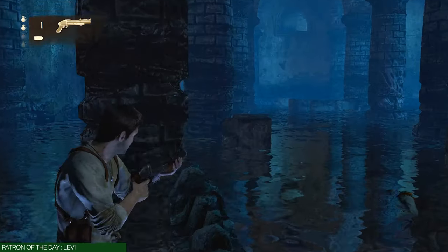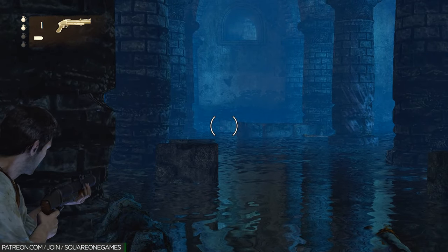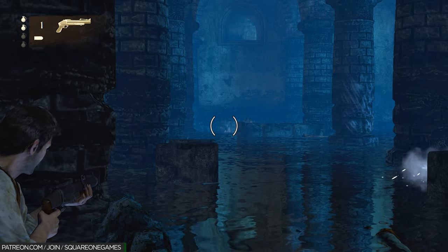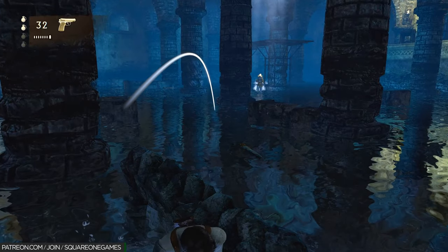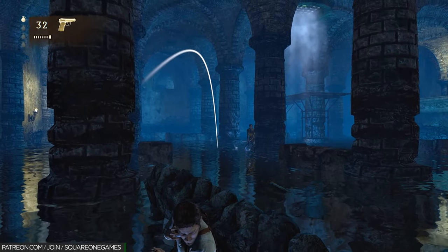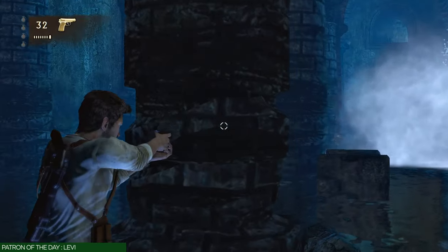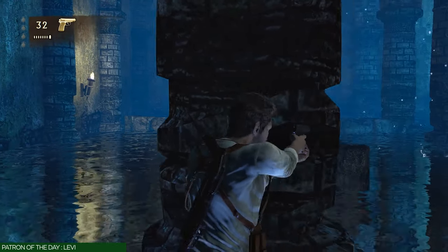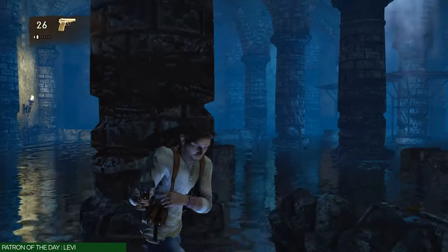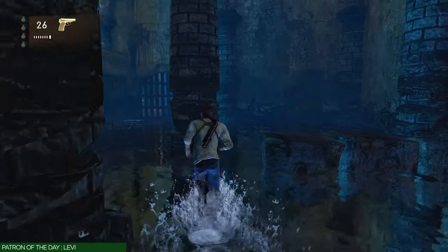After you kill enemy number three, focus on enemy number four — he's dropping down from the top section. Notice I'm focused on the wall; as soon as he splashes down, boom, take him out with the M79. For enemy number five, toss a grenade here, and for enemy number six, toss a grenade back at that column. Sometimes enemy number five will survive — if he does, restart checkpoint and try again, because he tends to flank to the right and things get crazy. Enemy number six is either going to be on the right or the left side of that column.